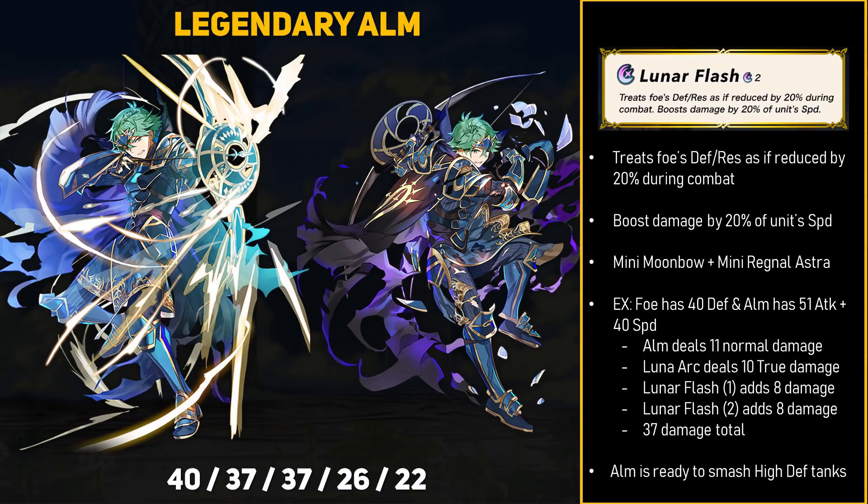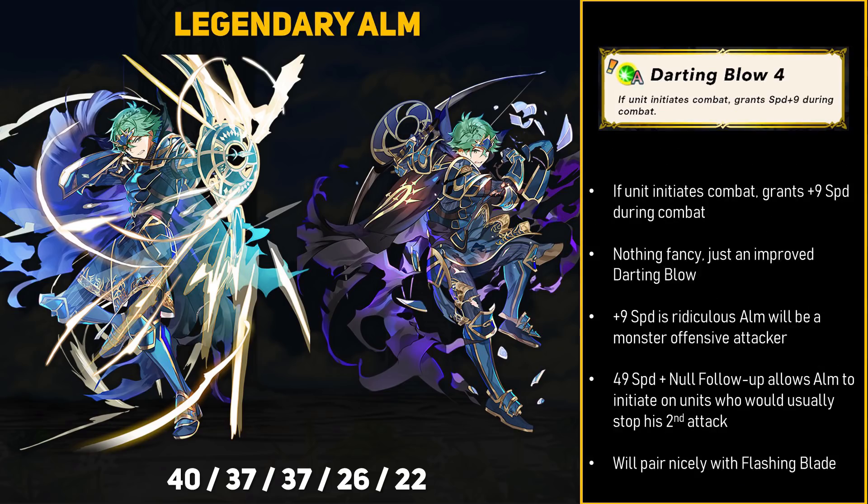Not bad at all. Alm's kit is clearly designed to tackle even the highest-defense enemies, which is generally something archers tend to struggle with. With his decent HP, defense, and resistance, Alm can take at least one solid hit and won't be paper thin against one damage type like some archers are. Legendary Alm also introduces Darting Blow 4 to the game — if the unit initiates combat, grants +9 speed during combat. That is a lot of speed, and Alm is already one of the fastest archers in the game. Combined with Null Follow-Up, good luck trying to stop this man from doubling. With 49 speed on initiations and a 2-turn special, Alm is going to love Flashing Blade.